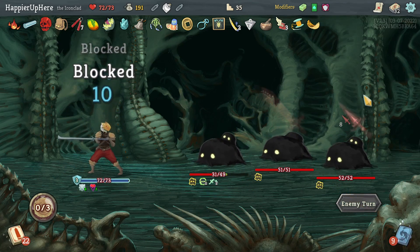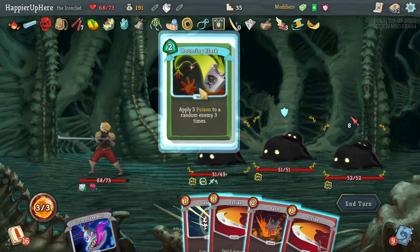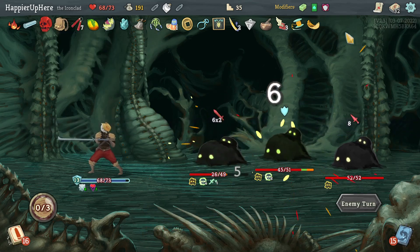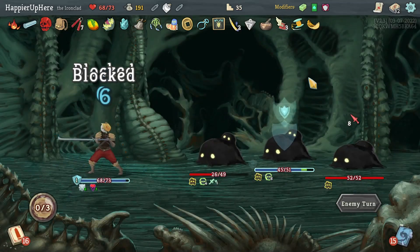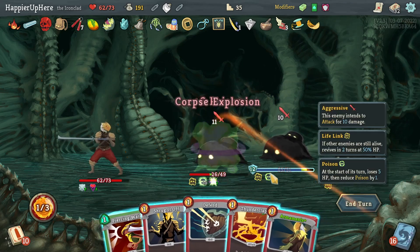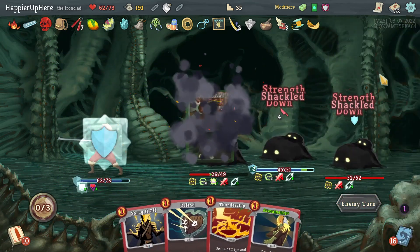I am taking a little bit of damage here. Probably should do Bouncing Flask to make it easier. I'm thinking the Red Skull helped me so much in the last boss fight that it would be good to try to trigger it again. Also for the Awakened One at the end, I have to be a little careful with what powers I want to play. This is perfect for Corpse Explosion — actually I should have upgraded first. Let's do Piercing Whale instead.